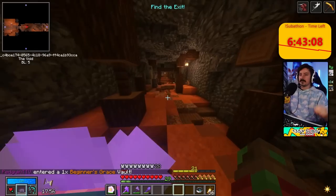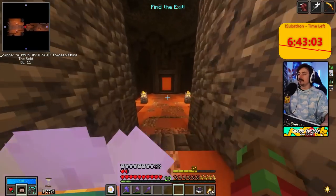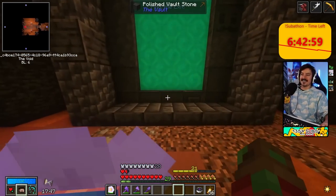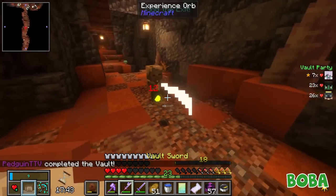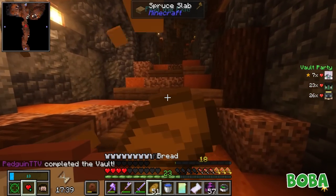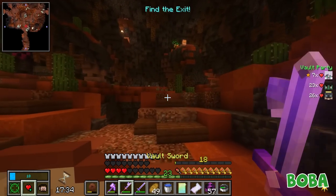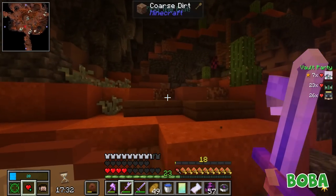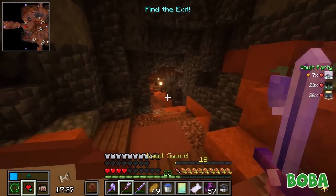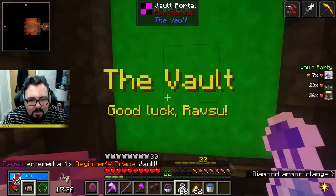Oh shit, I went into the vault and it says find the exit. Can I just turn around? Can I just leave? I don't have a bounty. I'm just gonna leave. My bounty is Larimar. Bova, you almost died. I know, this baby zombie just followed me to the ends of the earth and ruined my life. I'm leaving. If anyone wants to pop in here for their quick XP, I'm done in here.